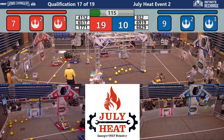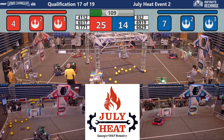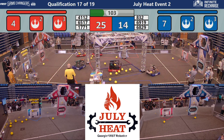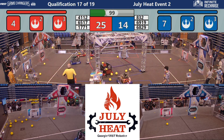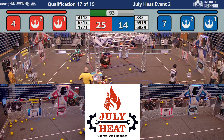65-17 scoring in the upper port for the Red Alliance. It's now 25-10, as 68-29 — Ignite Robotics — launches those power cells into the outer port, gaining points for their Blue Alliance. They're collecting those power cells; it's 41-12 launching their cells. 65-17 behind them, scoring in the outer port.